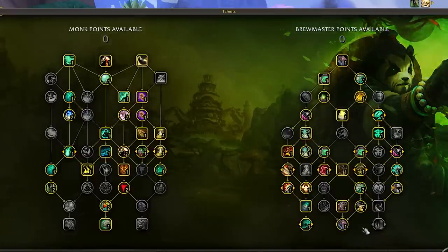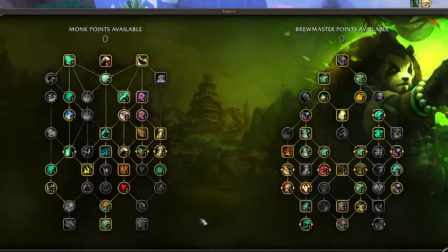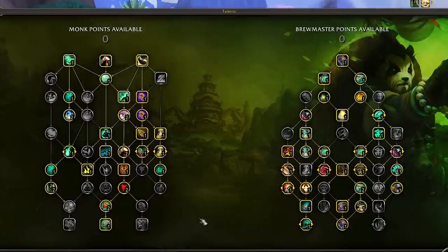The largest complaint I hear when I post Brewmaster content is that the rotation is just way too bloated, and I definitely agree. With the new talent trees we've added Diffuse Magic, Dampen Harm, Rising Sun Kick, Summon White Tiger Statue, Exploding Keg, Rushing Jade Wind, Bonedust Brew, Weapons of Order, and several other options. Many of these abilities used to compete with each other, but nowadays you can take all of them — and they're just thrown on top of the pile. This build isn't going to be optimal, but it tries to avoid as much button bloat as possible while keeping the enjoyment of the class alive.